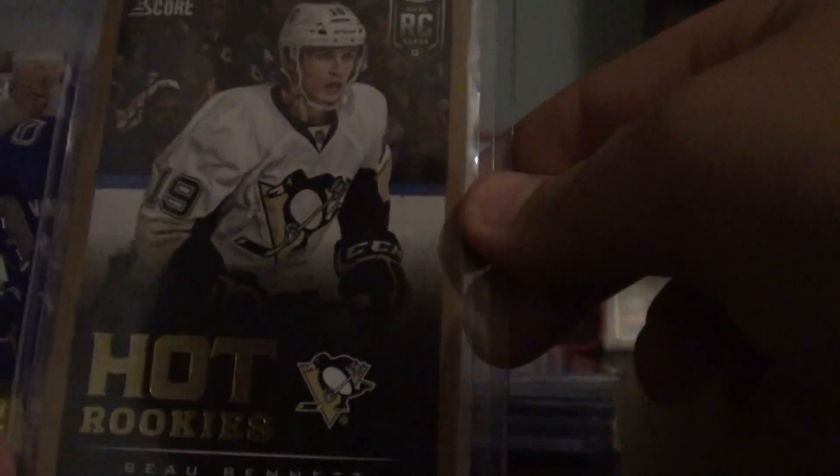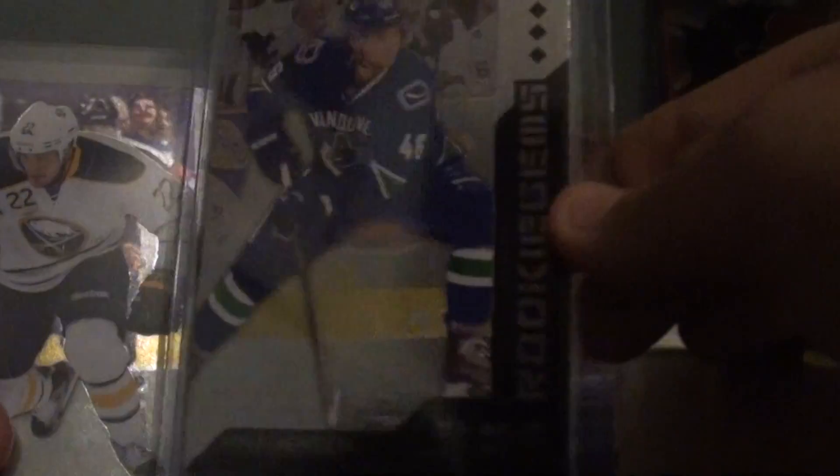On to the rookie cards: Young Guns, Nikola Kuhlman. Future Franchise, Neil Yakubov. Bo Bennett, Hot Rookies Gold. Nicholas Jensen, rookie, triple diamond. And Johan Larsson, triple diamond.